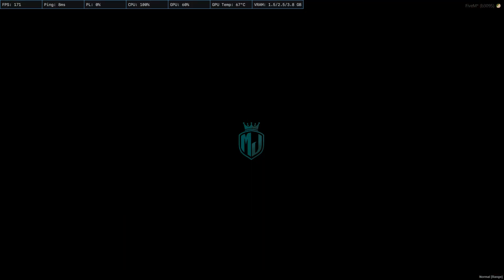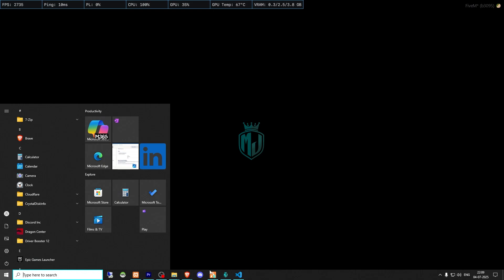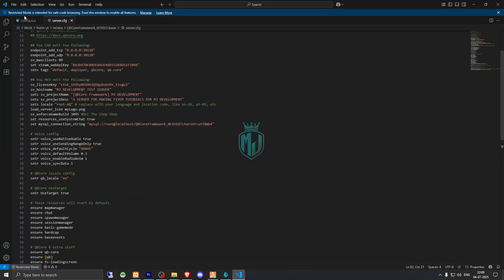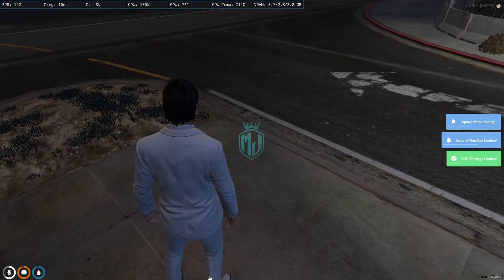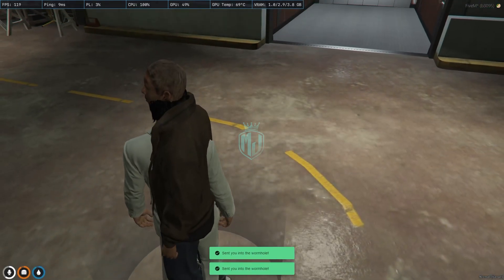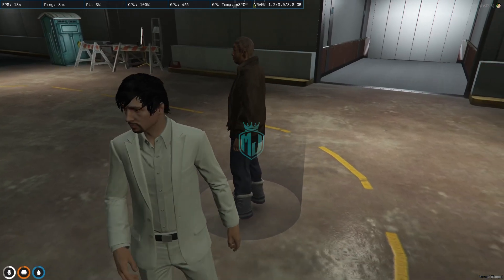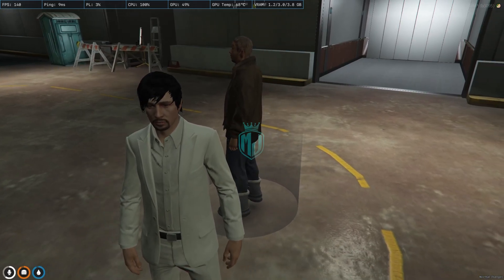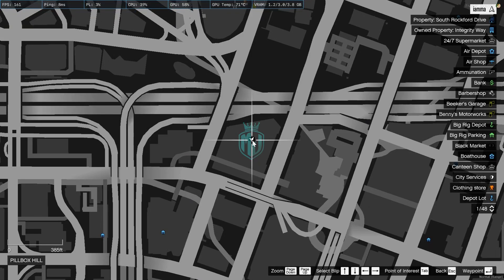We're back in the server. We need to spawn to our last location and copy the black market location from here, then go there. As you can see, we get to see our pad right here, and when you open the map you'll see the blip as well.